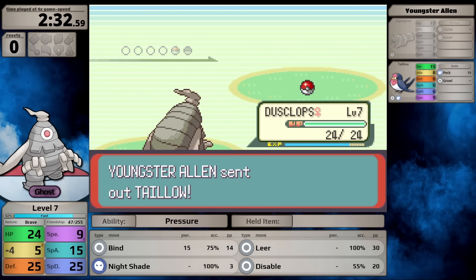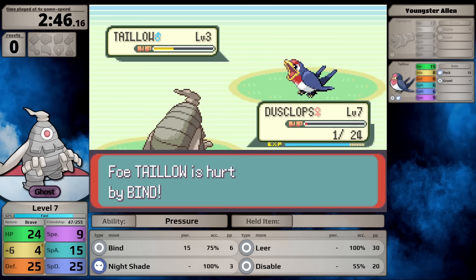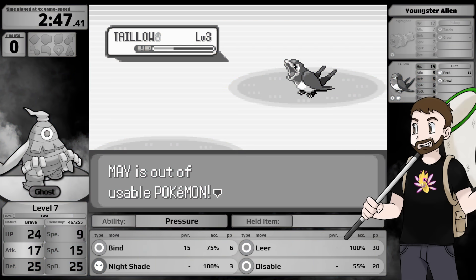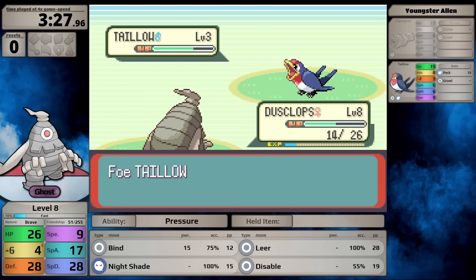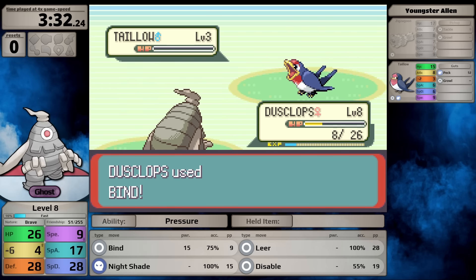You can really see they wanted Dusclops to play defensively, especially because it has the ability Pressure which lowers PP twice as fast. Some moveset relief comes from TMs - it gets Calm Mind later, useful to boost Ice Beam and Psychic, plus Rock Tomb and Earthquake. Most of these are available quite late, so I'm expecting the early portions to be painful.